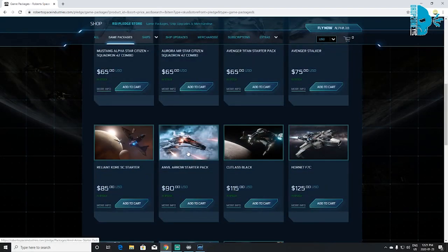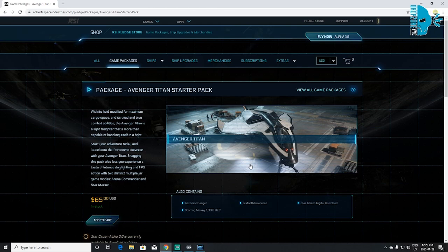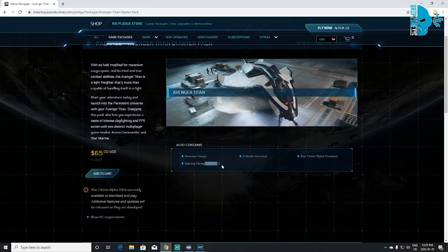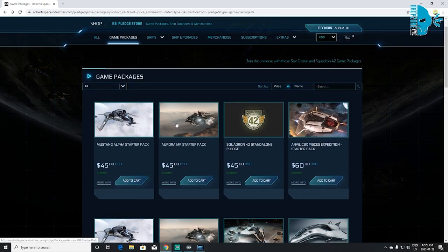You could go for the Anvil Arrow — that's also a light fighter, a very strong ship — however, you don't get any cargo space with it. That's why I say the Avenger Titan or the Pisces are very good ships. If I click the Avenger Titan package, it says right here it contains the hangar, starting currency, insurance, and the download. This is the ship I would recommend. But if you want to save your money and don't want to go for the bigger pack, you can also just go with the two cheaper options.